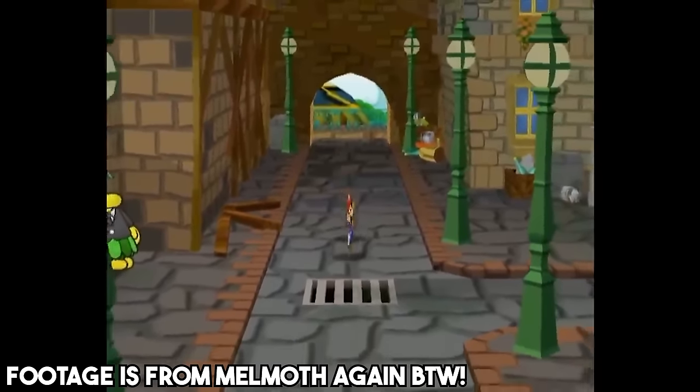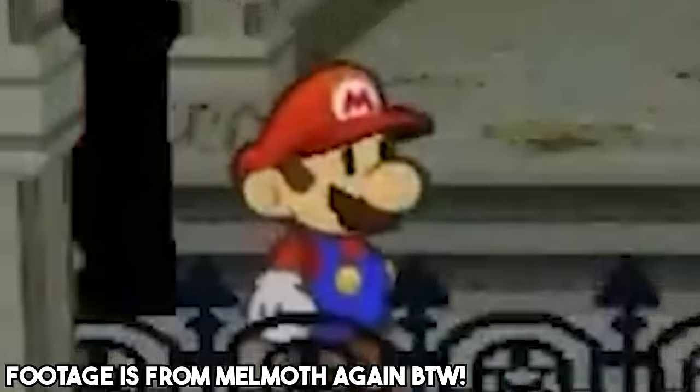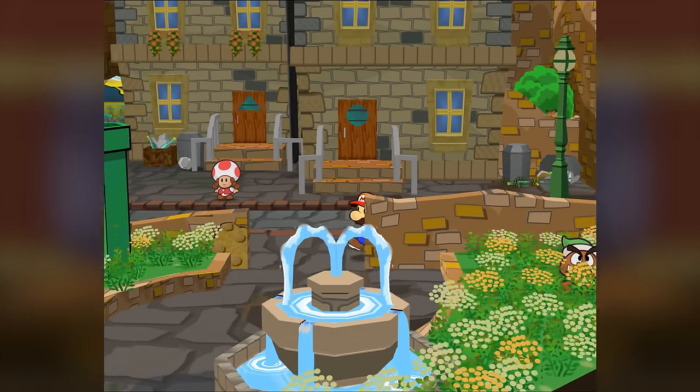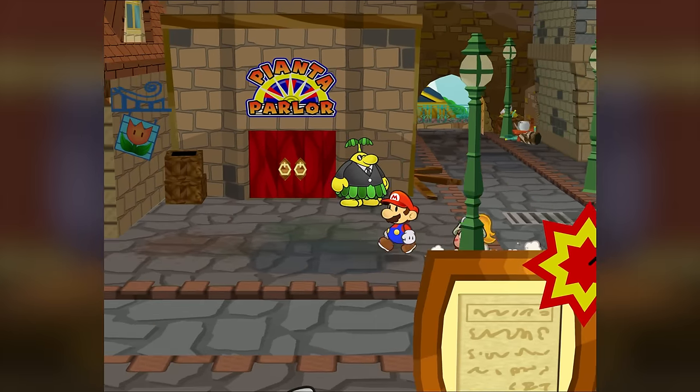It's worth noting that if you're willing to do the Paper Mode storage glitch twice — meaning beating the Shadow Queen and holding R the entire time, twice — you can get into the town in Rogueport Sewers for more star pieces and reach the overpriced item shop. Since I didn't feel like playing the entire game to do this glitch, I didn't have access to any of this.